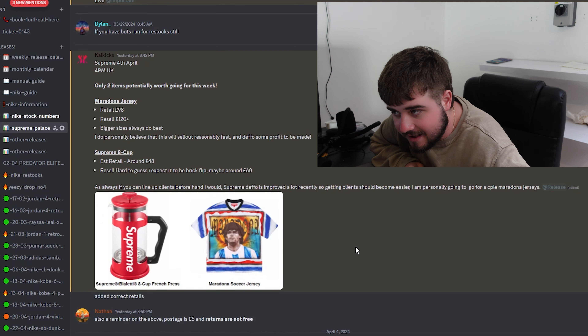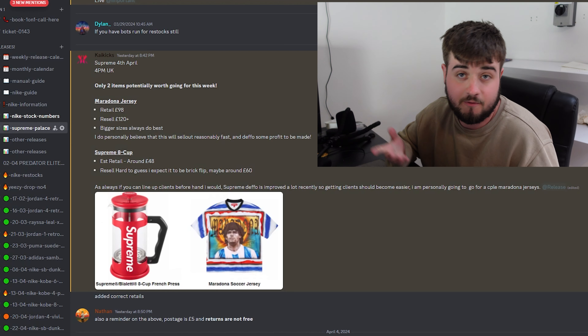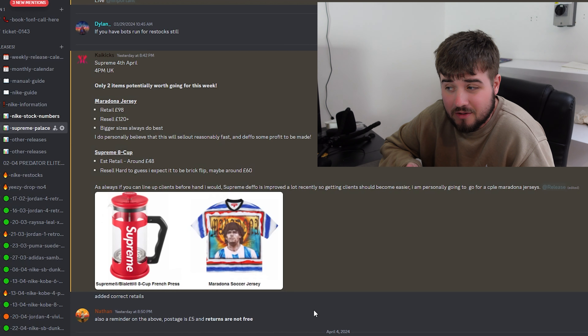Only two items I believe are worth going for. First is the Supreme 8 Cup French Press. These are retailing for £48 — that's been confirmed. Definitely expect a good £20 profit to be made on these, around that.